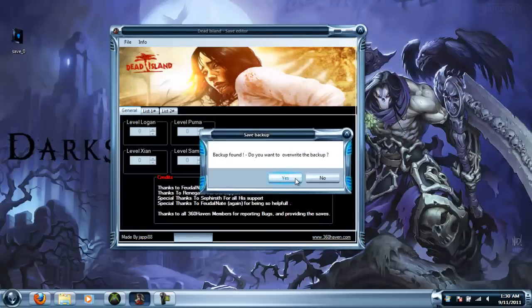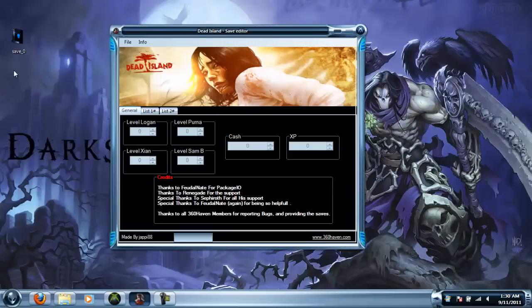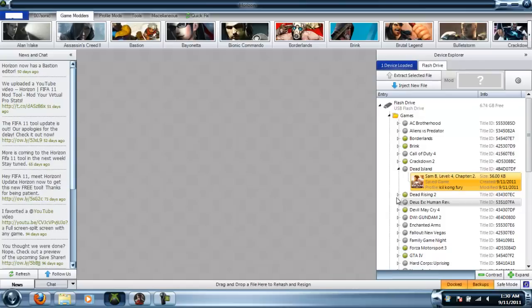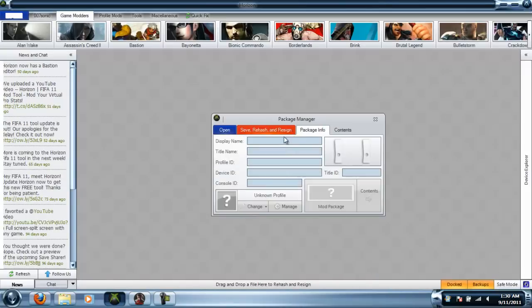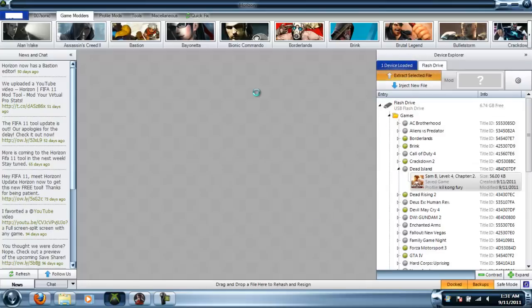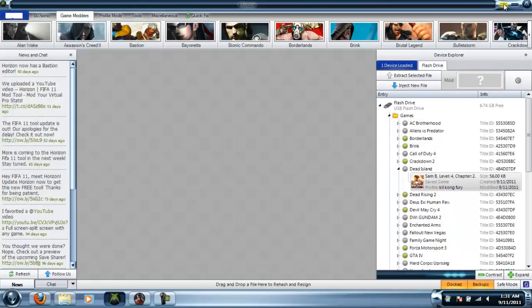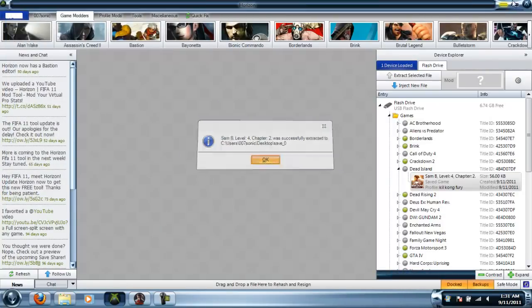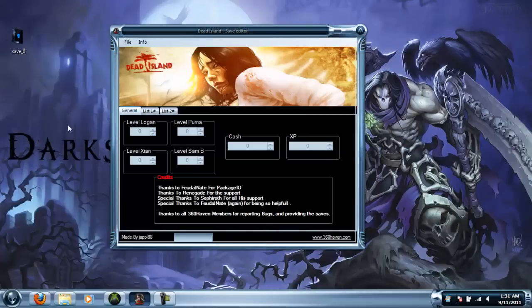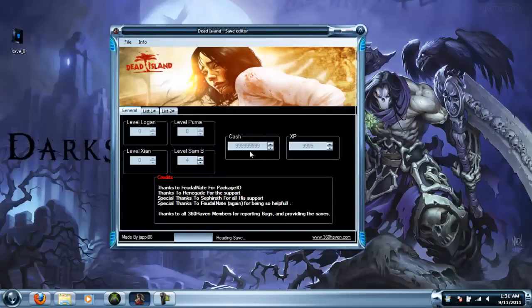Once your save is on your desktop — that's where you want to extract it to — press File, Open, and find it. It'll ask if you want to overwrite the backup. I've already modded this save so I want to overwrite it. There was a file size error, so I'm going to re-extract the save to the desktop. My save might look different because I've already modded it. Open it up, press yes to overwrite — alright, it opens.